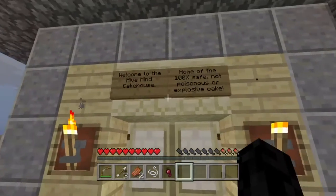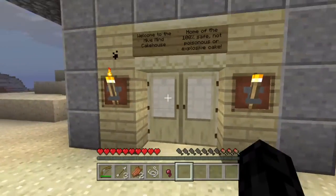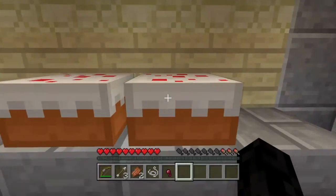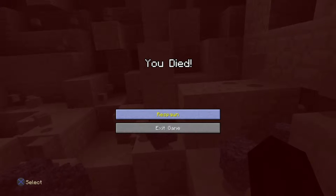And you go up to read the sign: 'Welcome to the Hive Mine Cake House, home of a 100% safe, not poisonous or explosive cake.' That sounds good to me. So you go inside and you start gorging yourself on the cake, eating it all, and eat both cakes when you die. You explode and everything around you explodes.